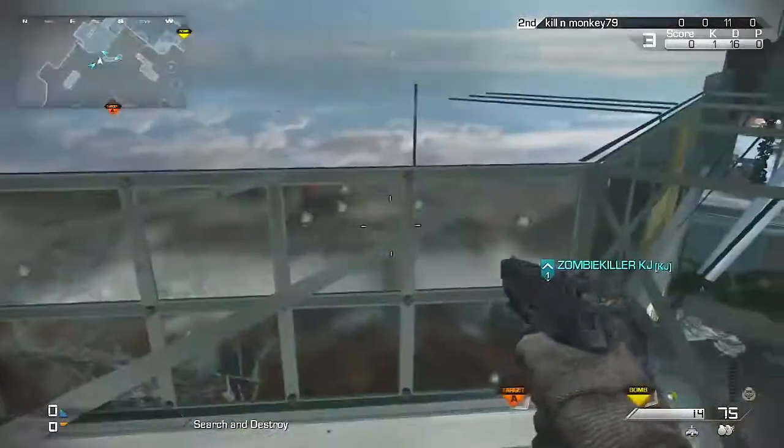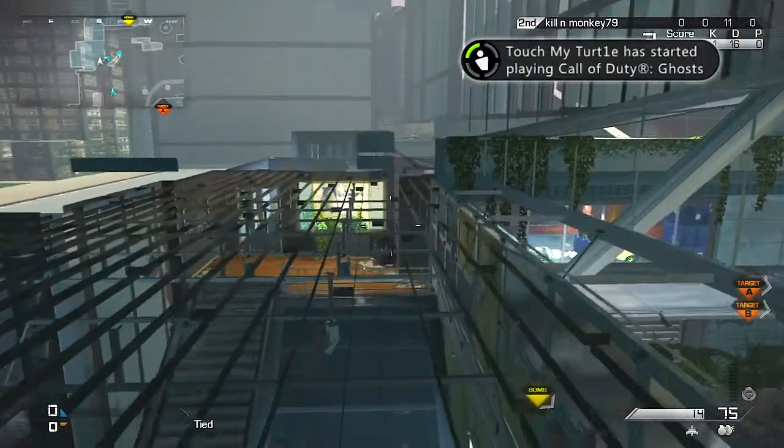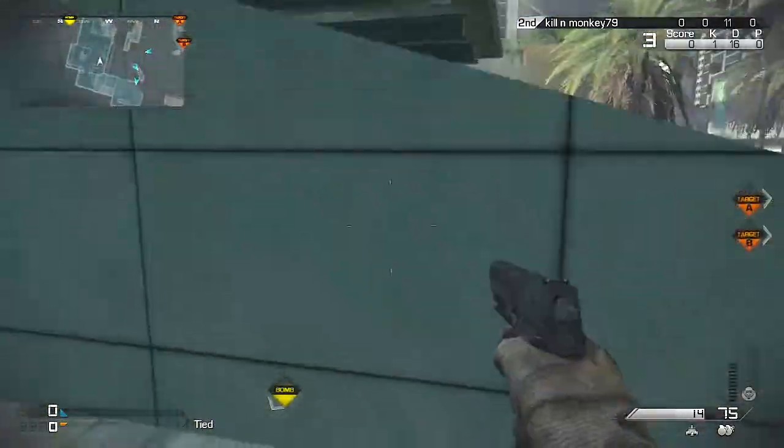So like I said, from right here just jump up onto this area, sprint jump to right here, walk forward and crouch, then just follow along where I go. You can get inside this building and on top of the roof here.